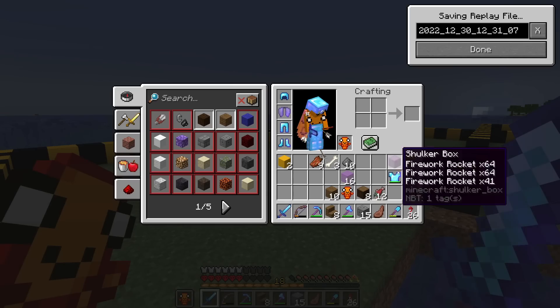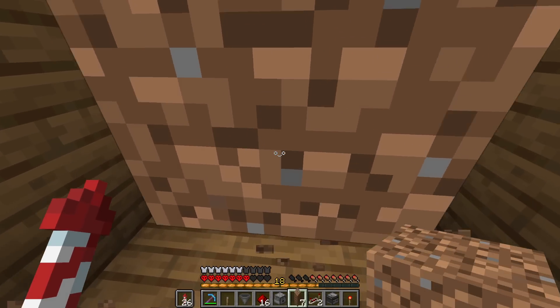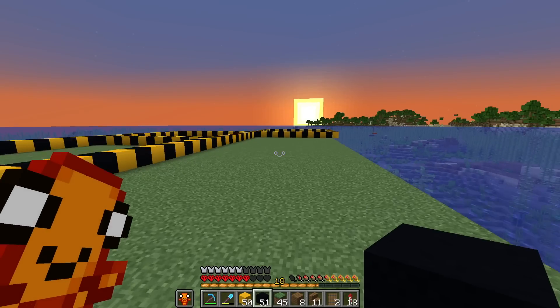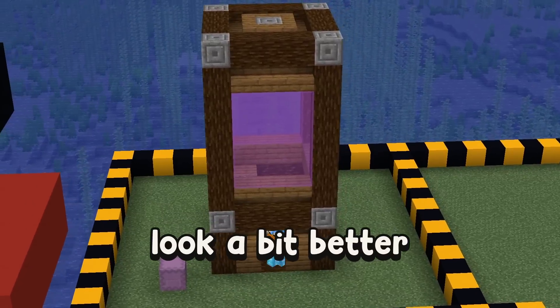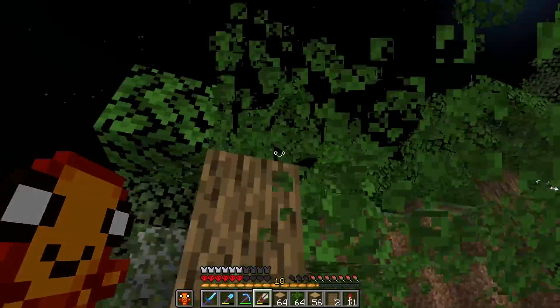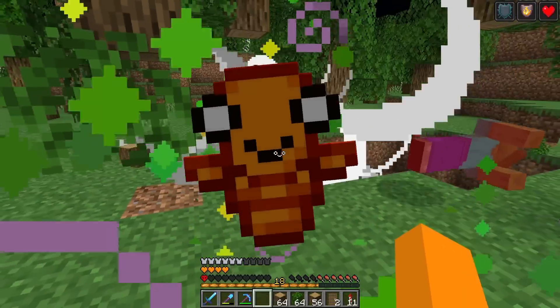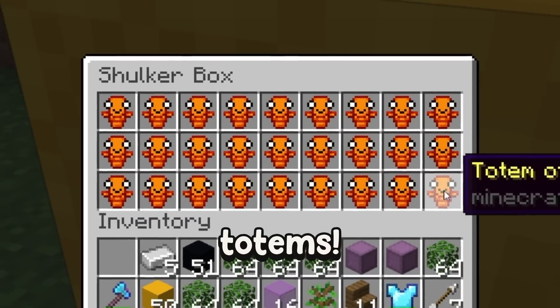So this is the frame. I definitely should probably light this place up. This is going to be the actual tree part, I'm pretty sure. And there we go. We should have an automatic wood farm. Now I'm going to make it actually look a bit better, so let me just give these trees a bit of a trim. I can literally do that forever now because I've got so many totems.